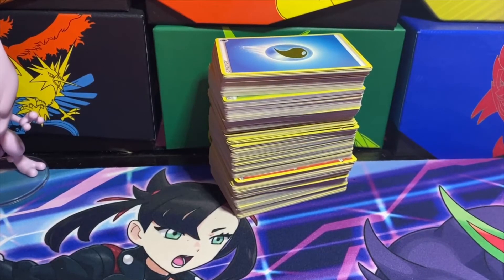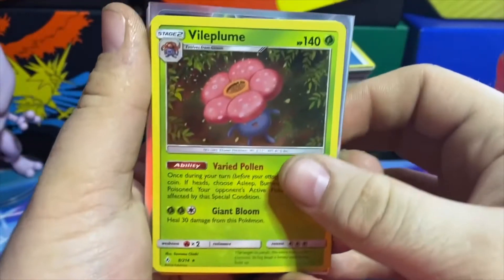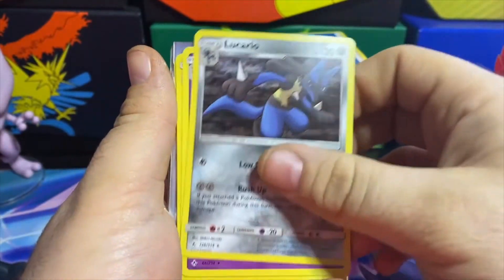It's been a couple days since I did this opening but I found out while trying to edit that my review portion got corrupted. So we're just going to go over the cards we pulled out of these Unbroken Bonds packs real quick. We got holos: Vileplume, Lucario, Crobat, Porygon-Z, Lucario, Spiritomb, and a Red Challenge.